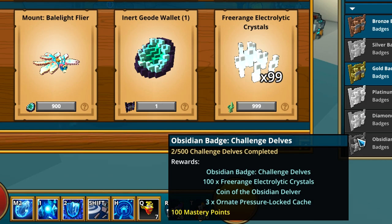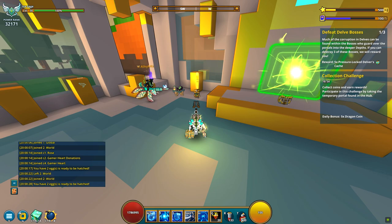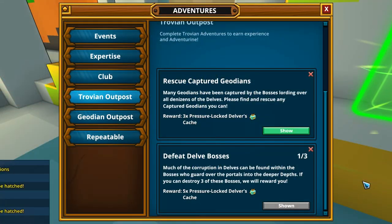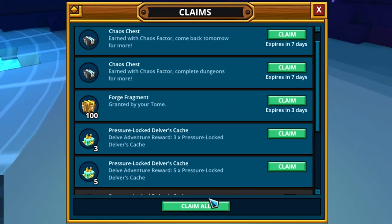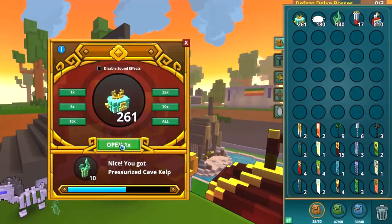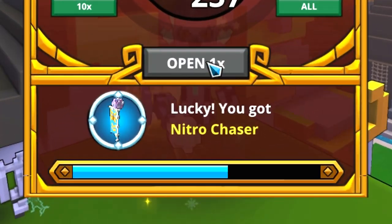Yet it gives a way to obtain a butterfly mount later. Delve adventures: before entering the delves, you can find this little fella near the public delve portal and he will have an adventure for you, like going delving, defeating 3 bosses, or donating Inert Geodes. By completing the adventure, you will get experience and Pressure Lock Delvers Caches. You can also get them from defeating bosses in delves and looting the treasure chest. These caches contain different crafting materials, allies and even rare banners.